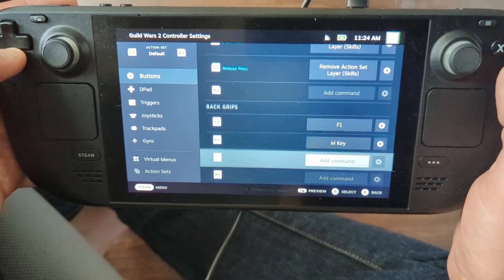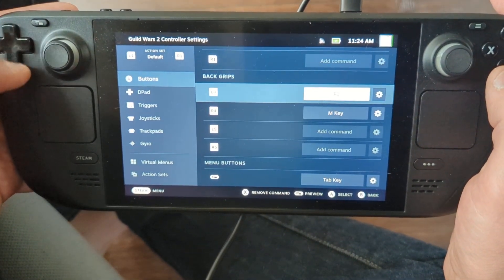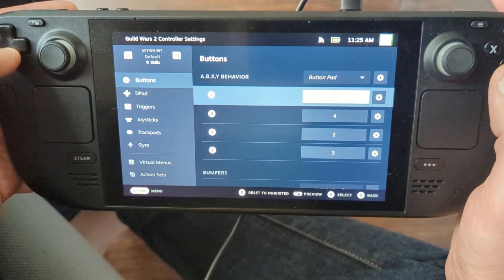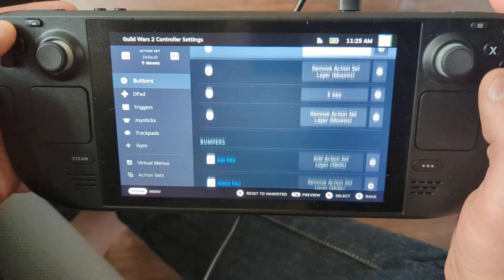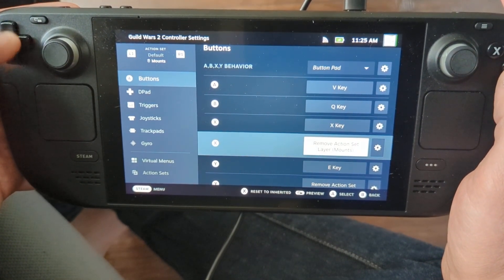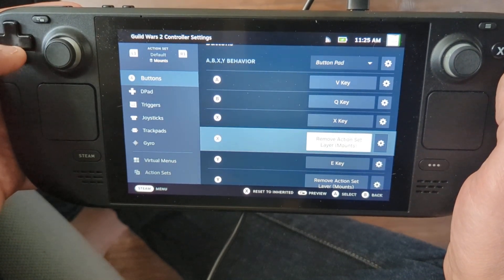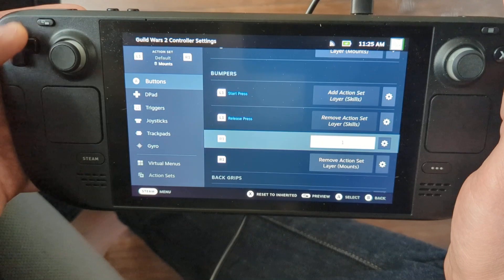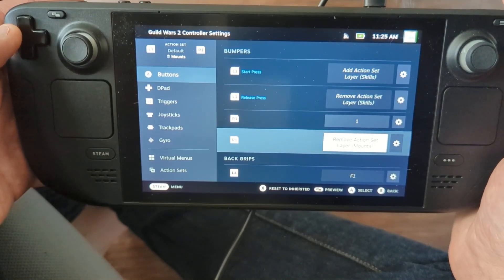I also have my ultimate and my M key with extra keybinds. If your class uses a lot of function keys, you can use them on the back buttons. My skills go one through five, and then my utilities go through them as well. For the mounts, any time an action results in a dismount — like pressing X, E for eject, or the one skill — I needed to remove the mounts action set layer and send myself back to the main action set.